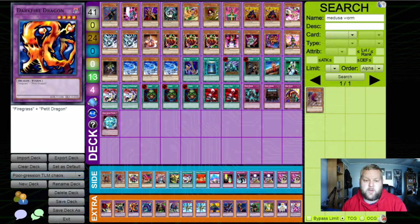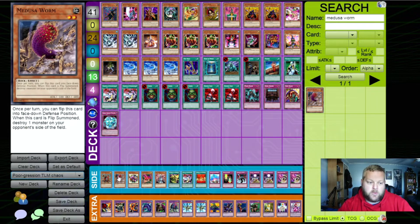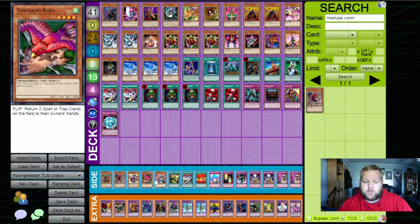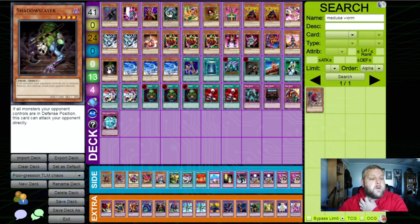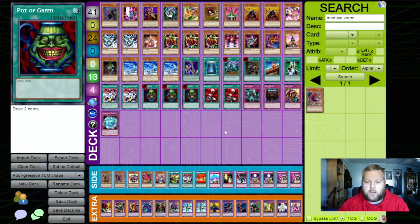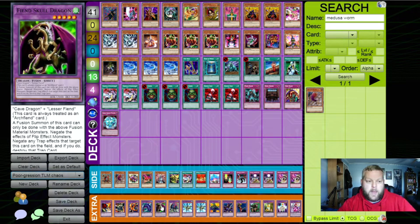This is the deck we're bringing to today's duel. We haven't made many changes outside of a couple side deck choices. We added the White Ninja for destroying his flip monsters, and Medusa Worm for the same — that one destroys anything. We also have Shadow Slayer — since he puts all his monsters in defense position anyway, we can attack directly and avoid them flipping at all. We also got a Fiend Skull Dragon from the tournament packs, but with no way to summon it yet since I don't have a level 5, that's fine. Let's get to dueling.